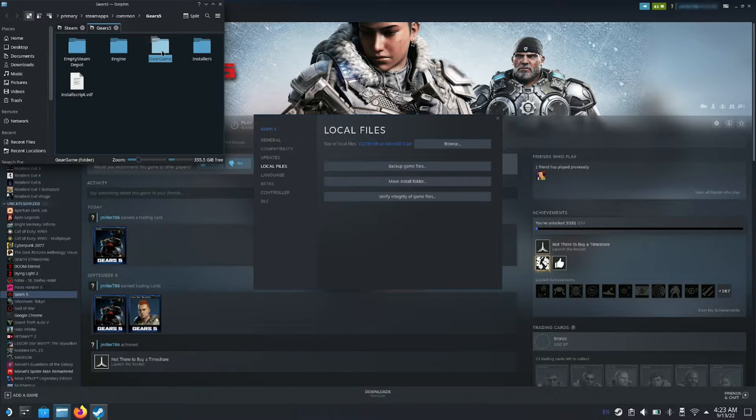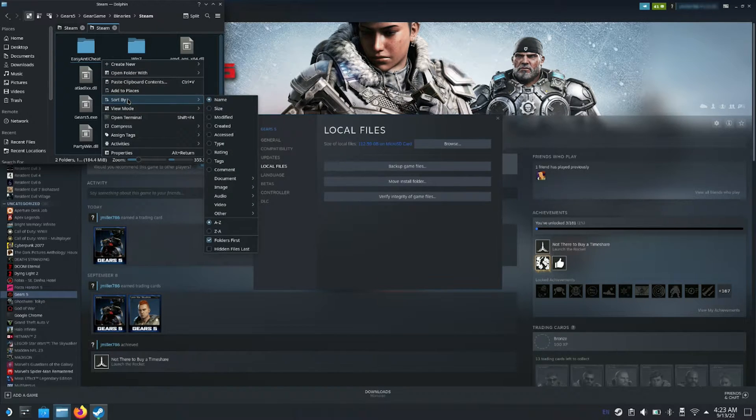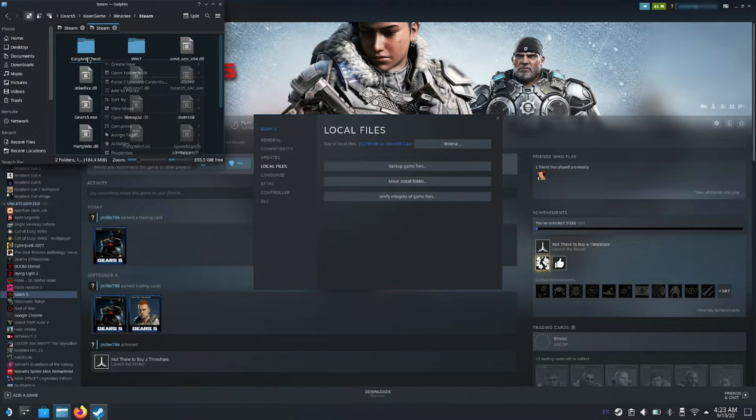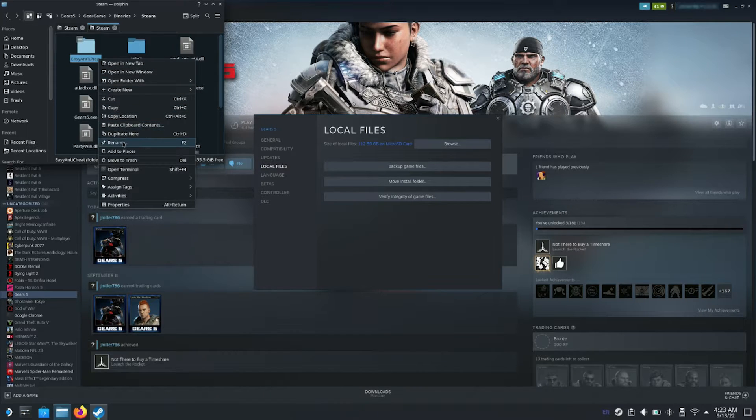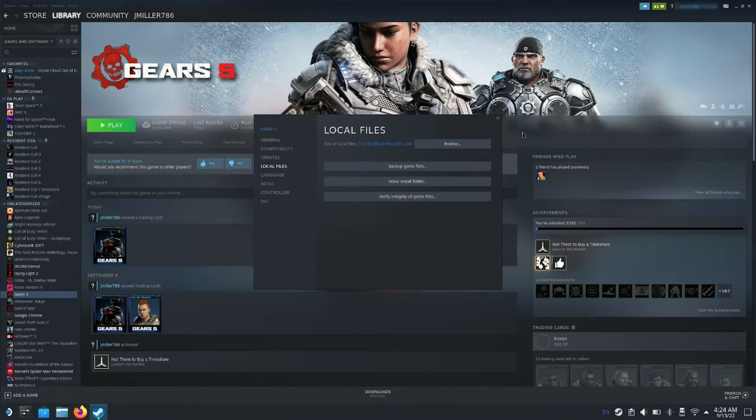You'll see a folder called GearGame — click on it. This is where the anti-cheat folder is located. Go into Binaries, then Steam, and there it is: EasyAntiCheat. All you have to do is either rename this folder to anything you like or delete it altogether. We're going to rename it — it doesn't matter what you rename it to, just something the game can't find. We added the letters 'NOT' to the end, making it EasyAntiCheatNOT.